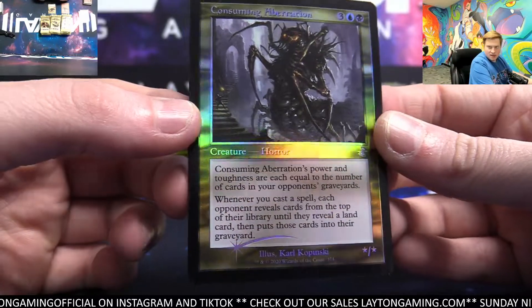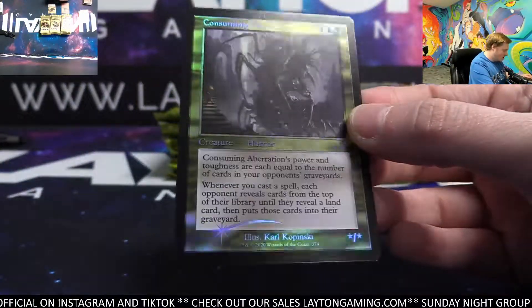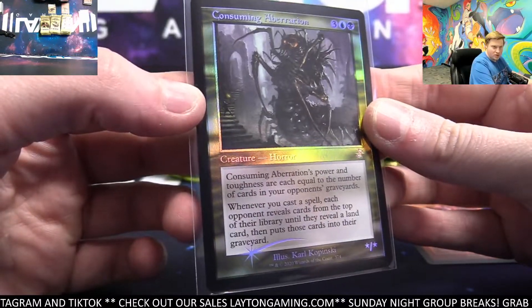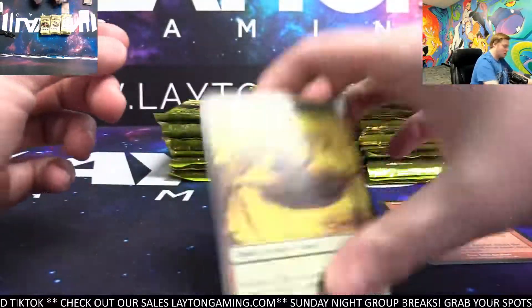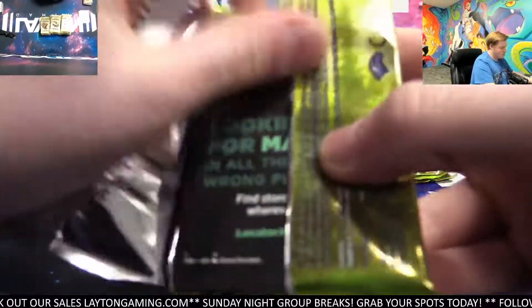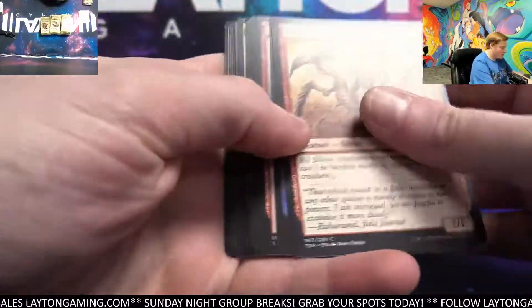Congrats, nice one blue — Foil Retro Consuming Aberration. Very cool card. Nice one.